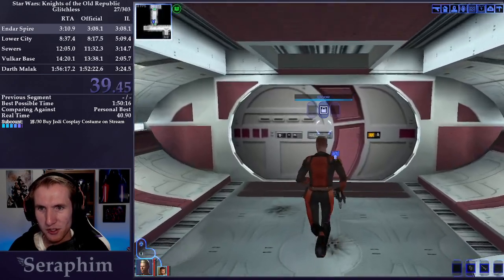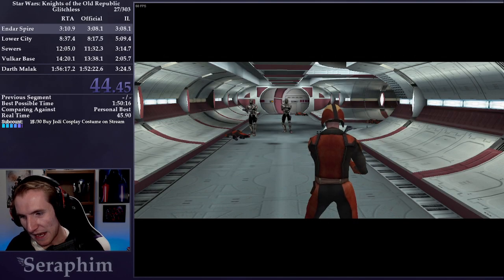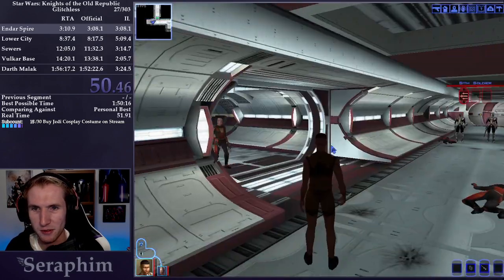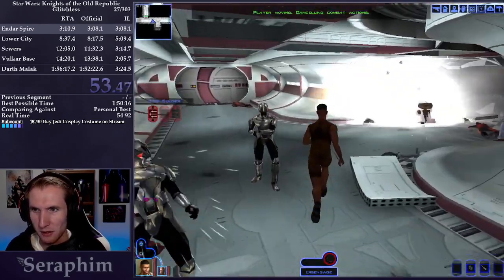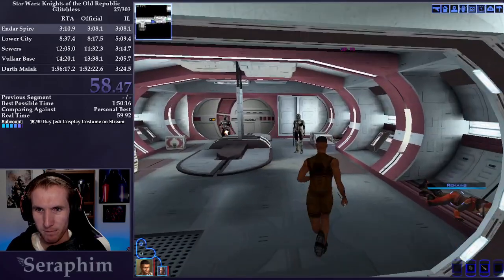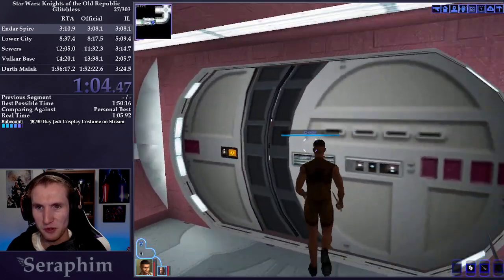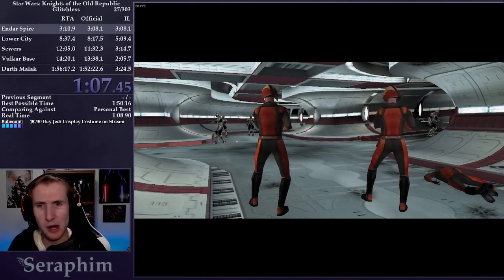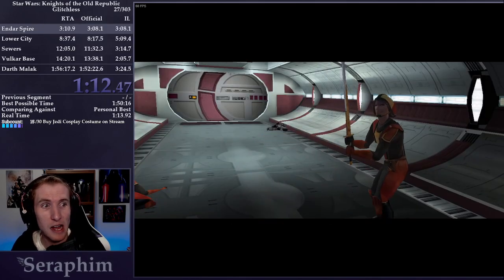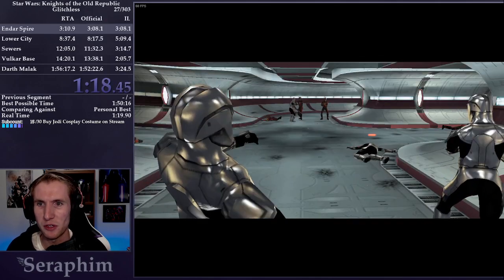Trask is also going to be our main source of DPS. I want to equip the second blaster pistol on him. He has an ability called Power Shot, and that ability will be the best source of consistent damage. I'm going to loot this Foot Locker to get some swords and some grenades, which we'll use later on. A lot of the Foot Lockers we loot throughout the run are mostly for items we sell for credits, but early on we also loot grenades that we will use.